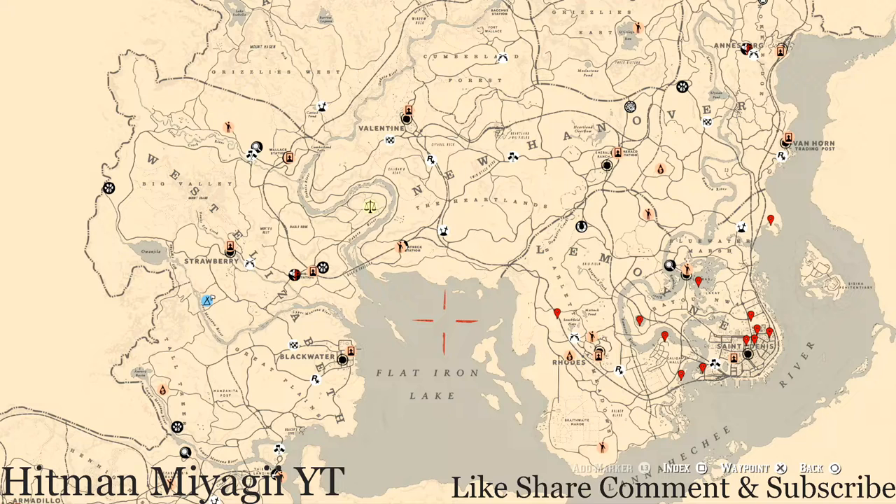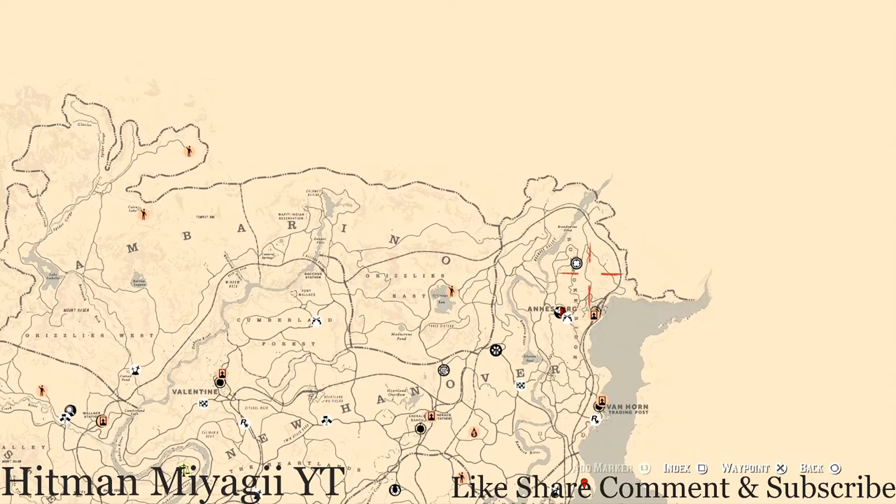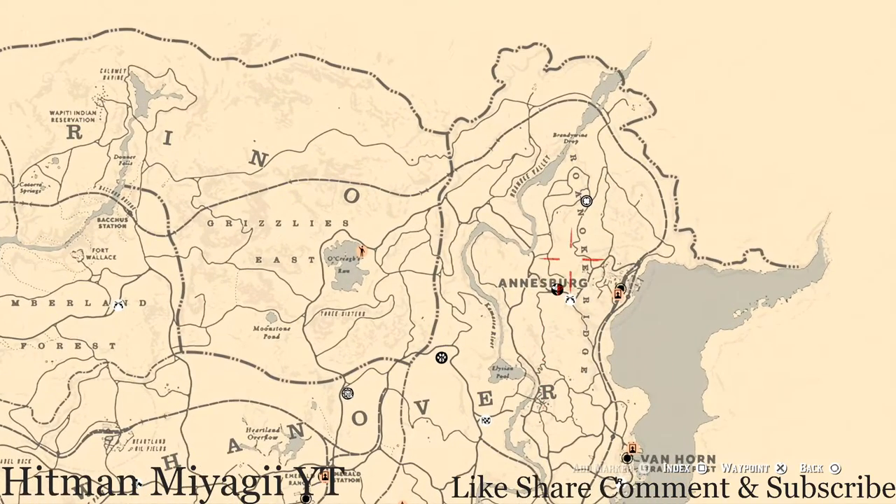First things first, I want to get to Madame Nazar's location. If you guys want to know her location earlier than this video, make sure to follow me on Instagram or Twitter at HitmanMiyagiYT — how to spell that is at the bottom left-hand corner of your screen. Let's get to Madame Nazar's location, which is in the Roanoke Ridge area.